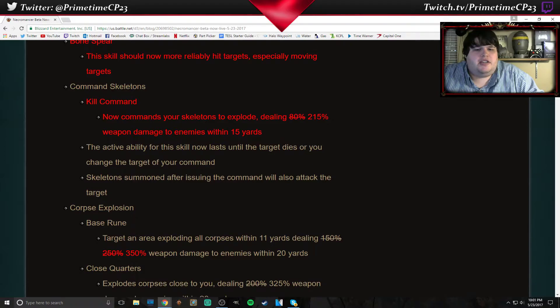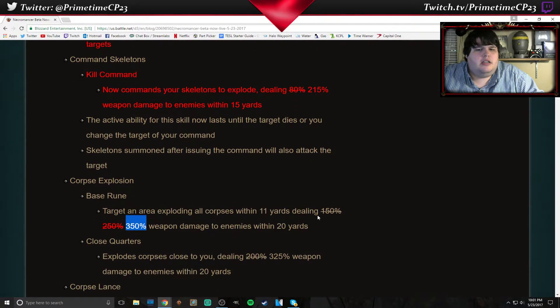Corpse Explosion damage has been buffed to 350% for the base rune. I assume the damage has been buffed on all the other runes also. Close quarters at some point had been buffed from 200% to 325%.